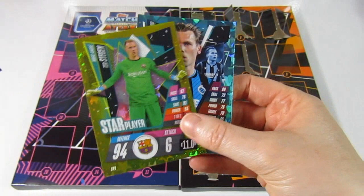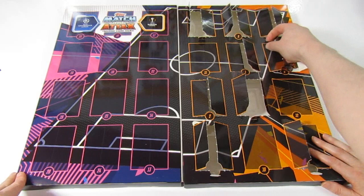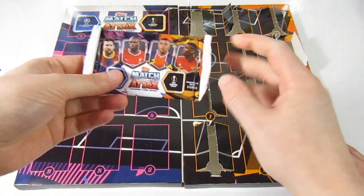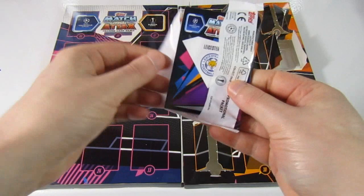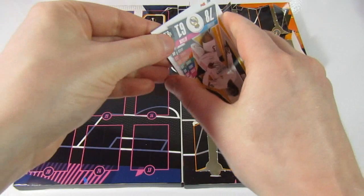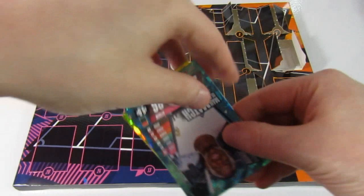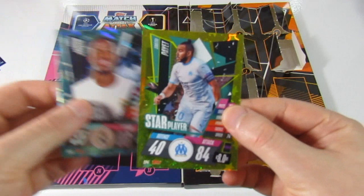Door number nine — my lucky number! Let's see what's in here. There's a code. We have a Mendy — I wonder if all the hundred clubs are in the same place — Scott Brown club hero, and Deedee. Not too bad — we've got a Vinicius Junior man of the match, and a Payet star player — we've already had him, but not too bad.